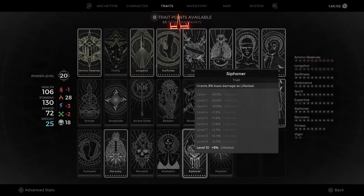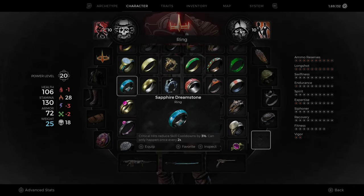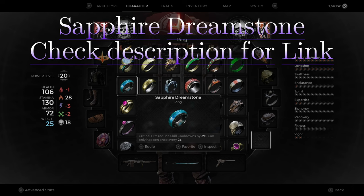Another advantage of using Nightmare Spiral is that I can now use Hunter as my second archetype, which increases critical chance, ranged damage, and overall DPS for any build. The final and important ring is the Sapphire Dream Stone, which reduces skill cooldown by 3% on critical hits, but it can only occur once every 2 seconds. This ring can be obtained from a secret passage in the Painting event — please check the description for a link on how to unlock it.